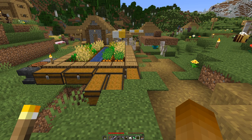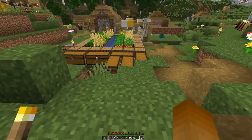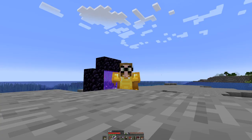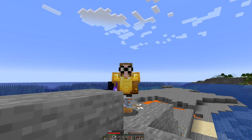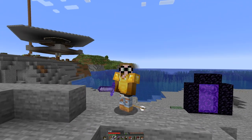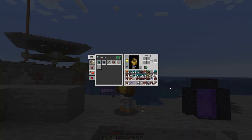The trip to the nether was pretty uneventful, aside from some arrows in my heels. But I got everything that I need — the woods, also a bit more magma blocks and various other items.